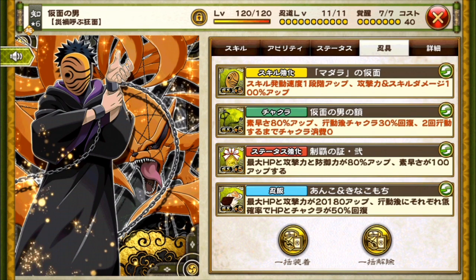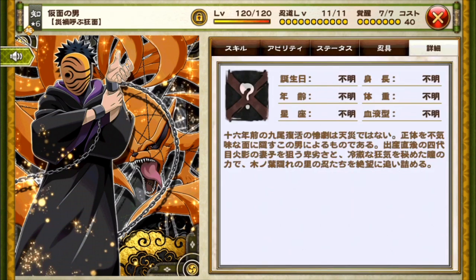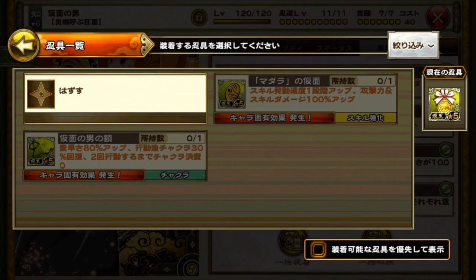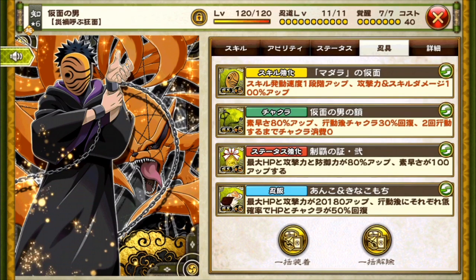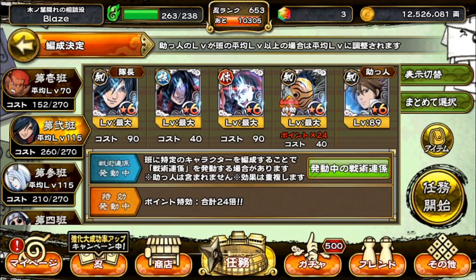That gives a nice start on dropping cast speed with that first skill. His stats are looking pretty good. I tried to buff his speed as much as possible with the other two gears below the mask and change. I don't have any other character-specific gears for this guy and I don't have that many good speed gears, but I'll give it another look — I just have so many gears I kind of threw on the first thing I could see.